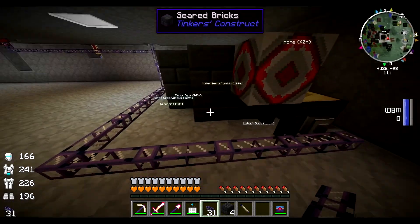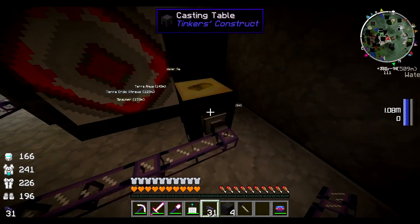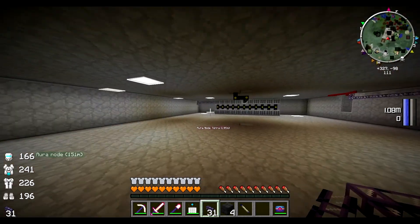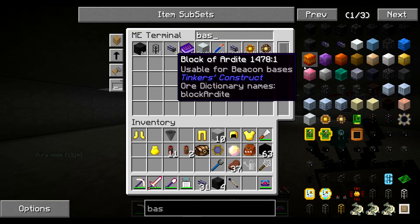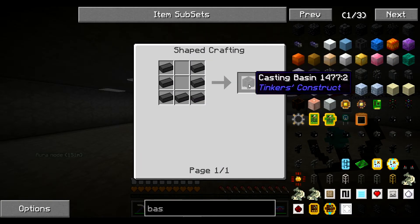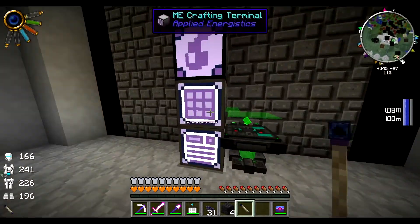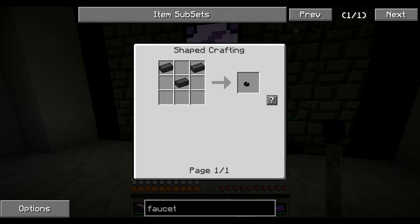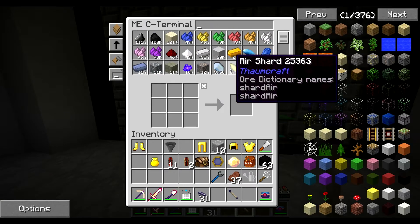So that's going very slow. Why don't we make one for blocks? So we need a basin — casting basin. Oh right, we can craft on here. So we'll need a faucet. And for that we need some more seared bricks.